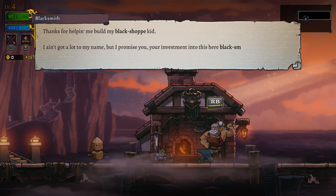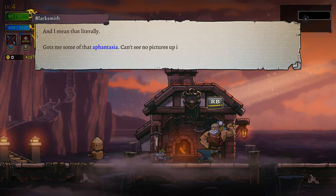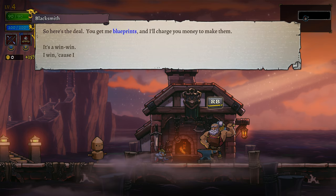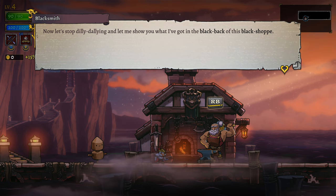Thanks for helping me build my blacksmith shop, kid. I ain't got a lot to my name, but I promise you your investments into this here blacksmithry will pay off wisely. I can't make much right now because I don't have any blueprints, but if you and me work together we can start making some unimaginable things - and I mean that literally. Got me some of that aphantasia, can't see no pictures up in this noggin. You get me blueprints and I'll charge you money to make them - it's a win-win.